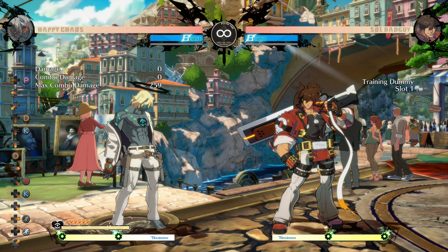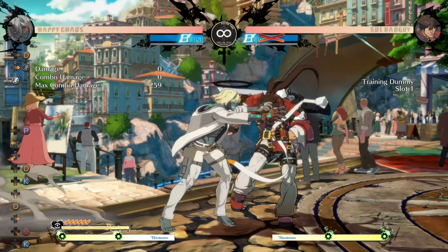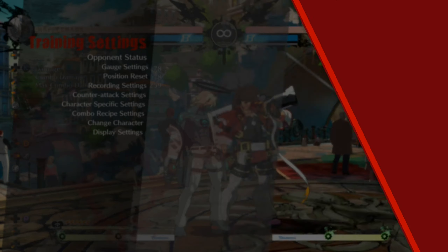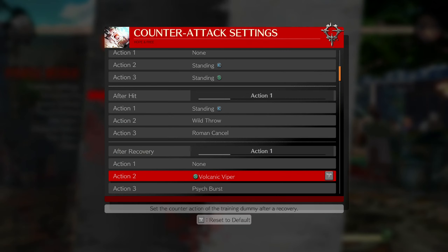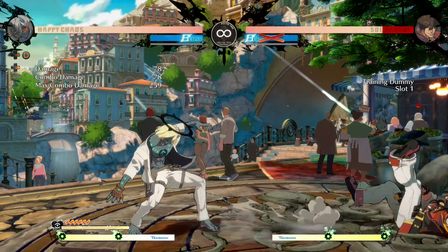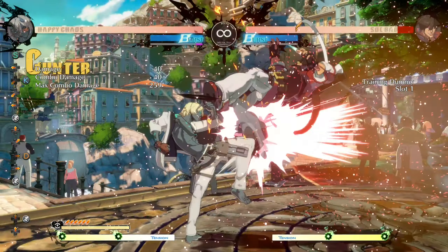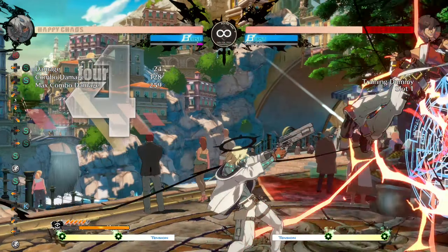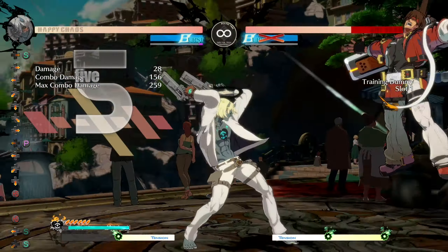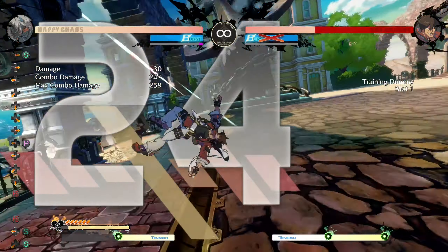Another thing that's very particular about it: after doing the throw, this thing is a safe jump, so you can basically bait out DPs. I'm gonna set Salt to wake up with Viper and you can basically punish that and do a lot of damage. So yeah, this is also very effective.